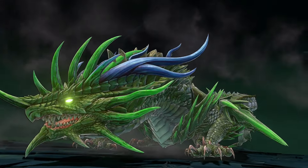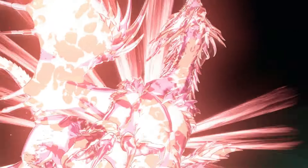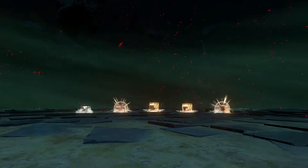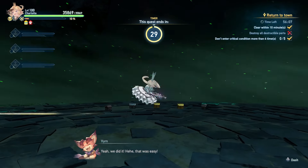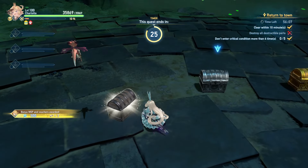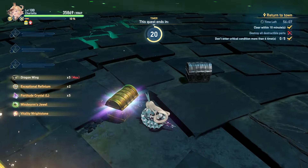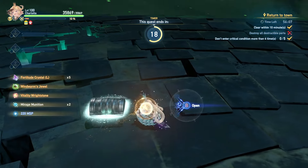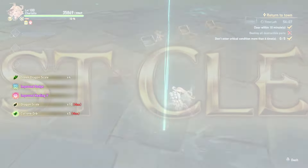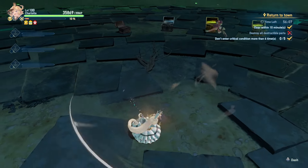That's it guys — let me know what you think about her drain build. Remember all you need is Stout Heart, drain, her character sigil, and your basic damage cap requirements. Thanks for watching, leave a comment and let me know if you're using Charlotta with the drain build and how it's going for you.